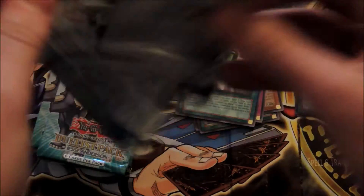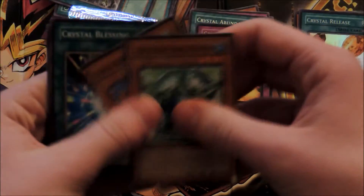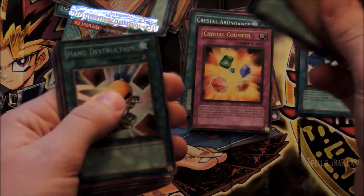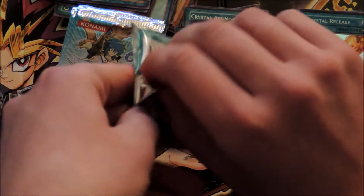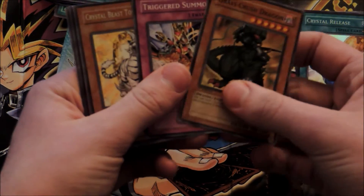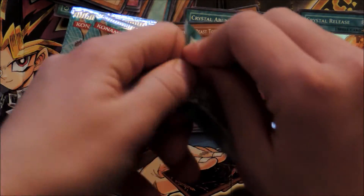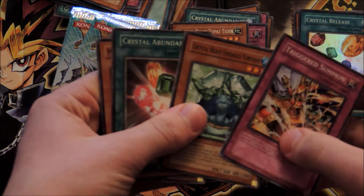That's two Supers already — got half of them. Tortoise, Eagle, Crystal Counter — very nice. More packs: Gravity Crush, Crystal Promise, Hand Destruction, Crystal Beacon, Crystal Raigeki. Another Magna Slash Dragon, Gravity Crush, Triggered Summon, Topaz Tiger, Crystal Raigeki, and Last Resort. Triggered Summon again, and another Crystal Abundance.